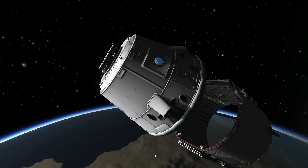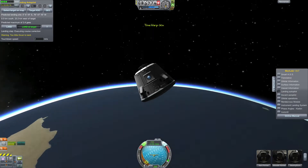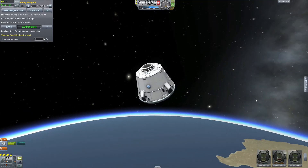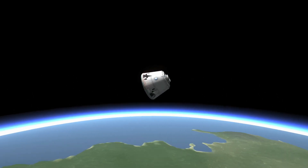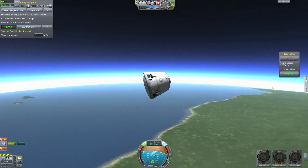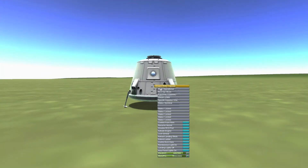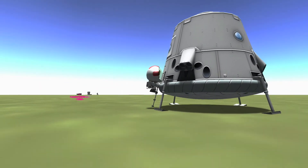In upcoming episodes we'll start sending probes to new bodies to find new places to make a base — that's what everything has been building toward: making it possible to launch and refuel things in orbit so we can go into deep space with plenty of fuel and lots of equipment. The ketane base on Minmus will be a test to see if we can transport big and heavy loads over great distances, since it would be ideal to push a whole station to its destination at once.